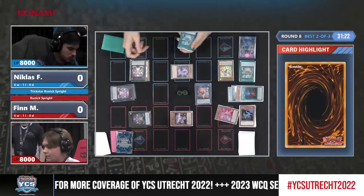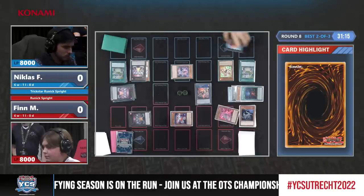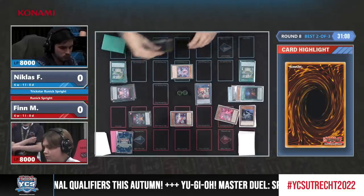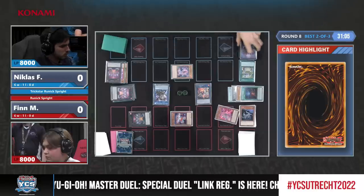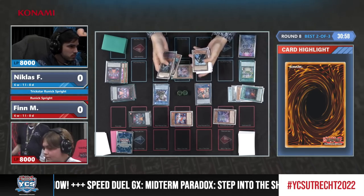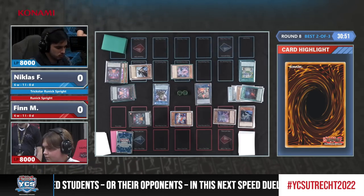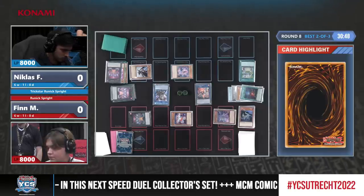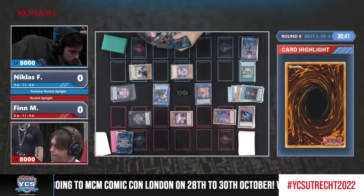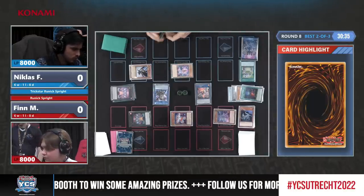That Sprite Carrot is still looking chill on the side of Niklas, ready to negate every spell and trap that Finn is about to activate. Gigantic Sprite hasn't been used yet this turn. That Sprite Carrot and Lilybell came there for other reasons, but he decides not to use Gigantic at all. Does he have any Link 3 or higher monsters? We have Nightmare Unicorn in there, but nothing on the board that you definitely have to shuffle back to the extra deck. Maybe you want to make a Gigantic Sprite at 3200.